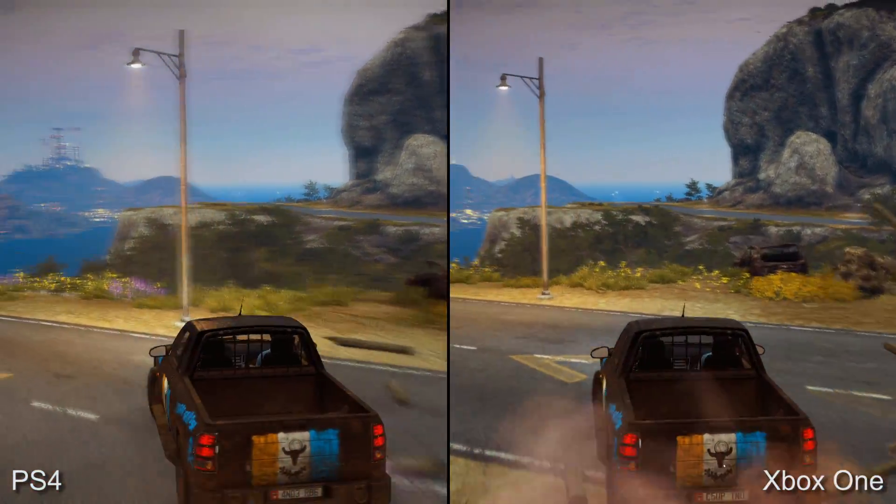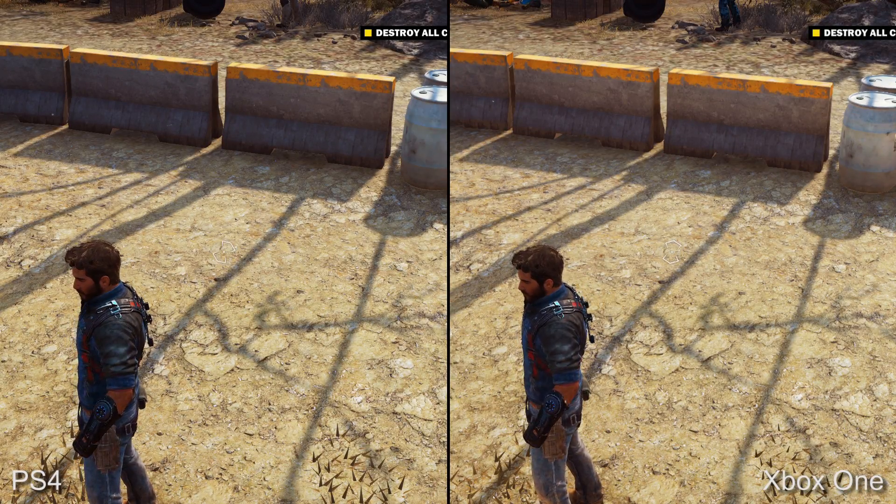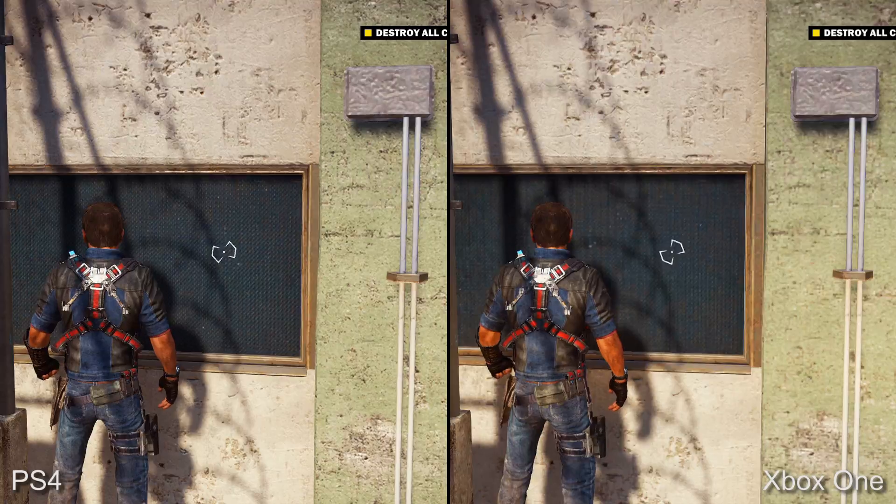Next up, shadows. These look very much like the PC version running on high settings and once again there's an equivalence here between both console versions, and the same goes for the game's lighting effects too.